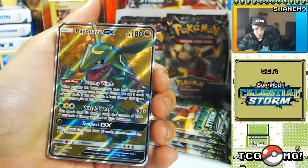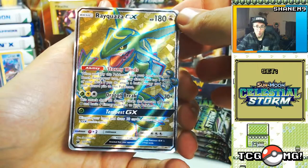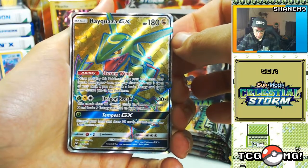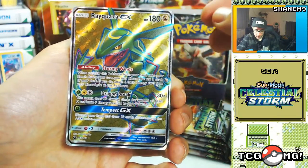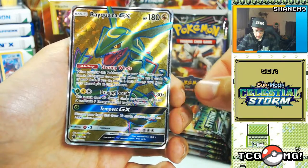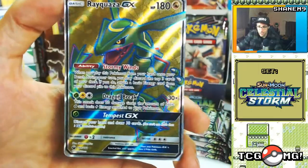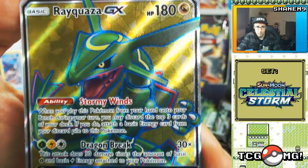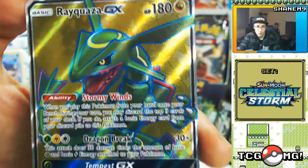No way — we've just pulled the Rayquaza full art! That's amazing! 180 hit points. Stormy Winds: when you play this Pokemon from your hand onto your bench during your turn, you may discard the top three cards of your deck — if you do, attach any basic energy from your discard pile to this Pokemon. Dragon Break does 30 damage times the amount of Leaf and Electric energy attached to your Pokemon. And Tempest GX: discard your hand and draw 10 cards. That is incredible — let's get a zoom on that. Number 160 of 168.